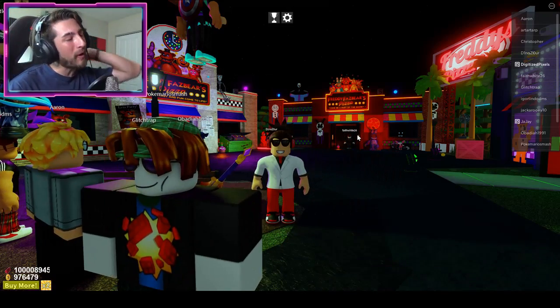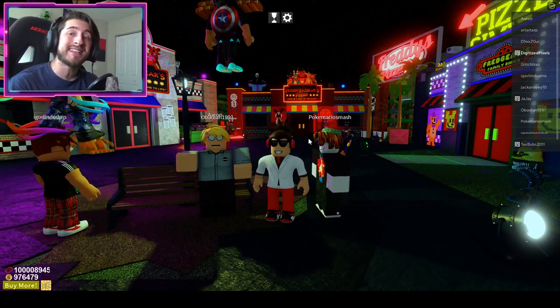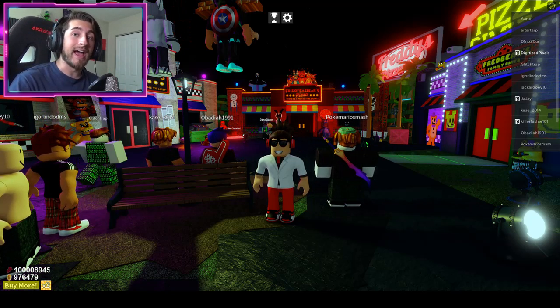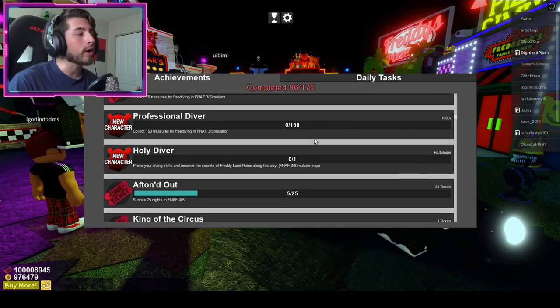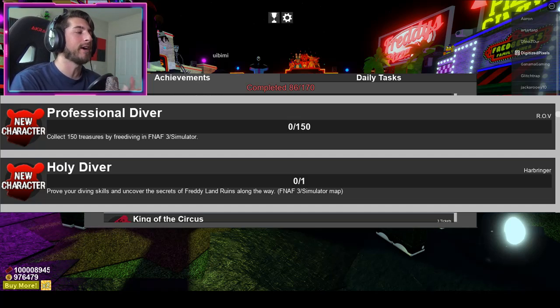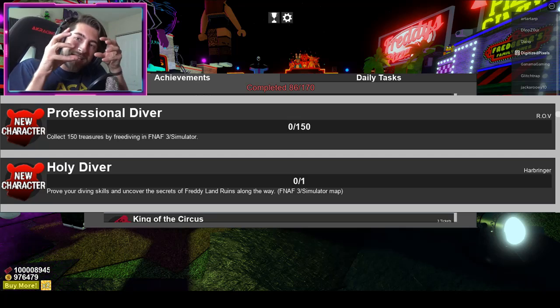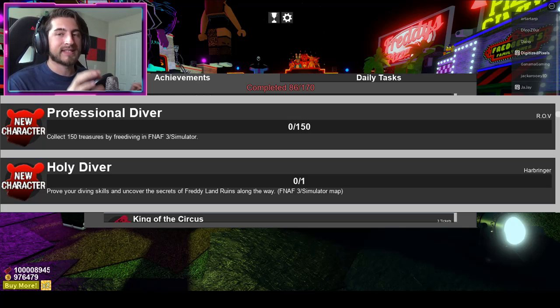Hello everybody and welcome back to another episode today on Roblox. My name is Digi and today I'm going to be showing you guys how to get the new achievements and showing off the morphs that you get from them. The achievements are called Holy Diver and Professional Diver. The Professional one will take a bit of time — you need to collect 150 treasures to get it, and you get an ROV little morph.